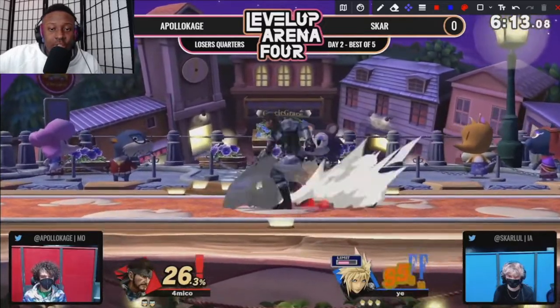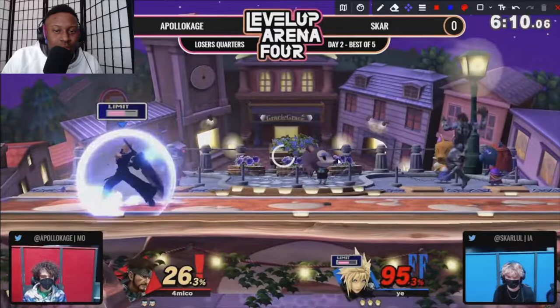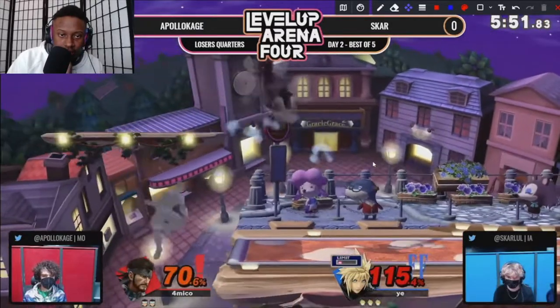Very good parry — look at this mastery! Now, some people would say at 85% maybe throw him off stage and look for a ledge trap, but Apollo is looking for down throw here simply because he has a C4 setup and he wants to get the damage — he's looking for the kill. Down throw from Snake.